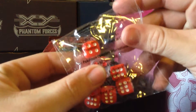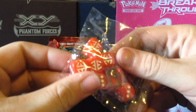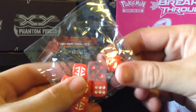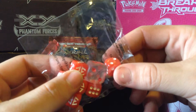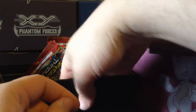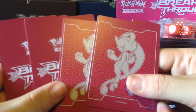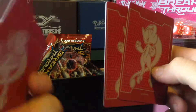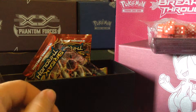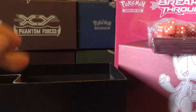We have our dice. I was just hoping they'd be a more pinky colour, but they're more of a reddish orange, pastel-y colour. They're alright. We have our dividers for the storage container — logo and Mega Mewtwo on them. We have a whole bunch of booster packs. We have a code card which I will redeem later.